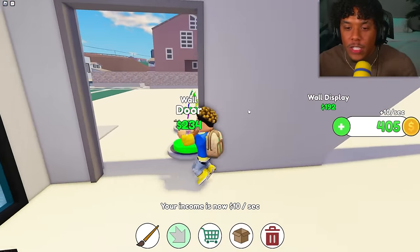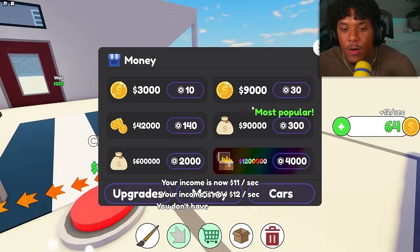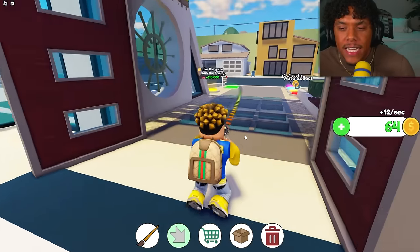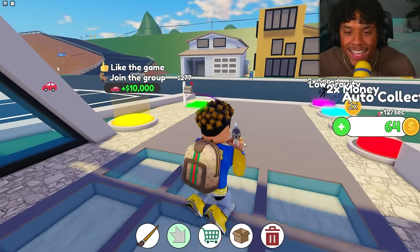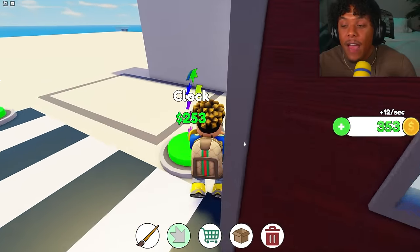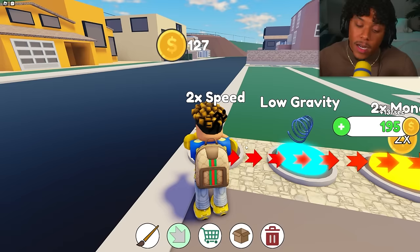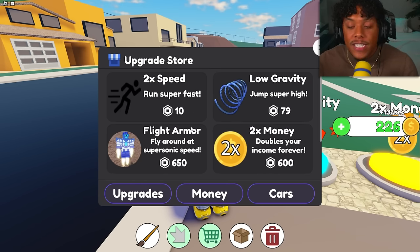Let's get the wall, doors, lights, and finish this section. I have my gun out just in case anyone tries invading my property. I'm running out of money faster than ever and can only get one button at a time, but I'm headed to the shop to buy every single game pass — even the flight armor.